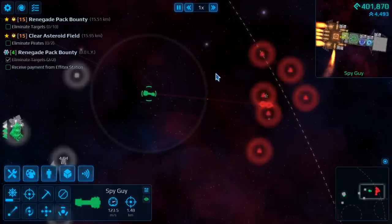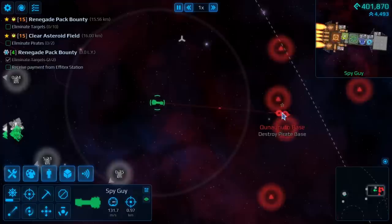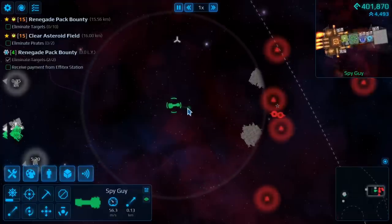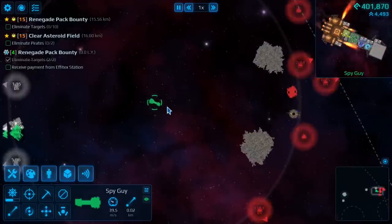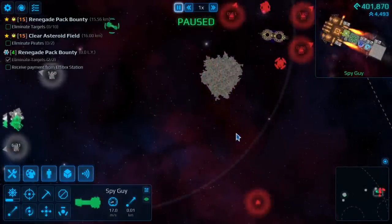Never forget the importance of sensors. As you can see here, I'm going into an enemy station with a lot of stuff around. I can stay out of range and take a look at the station and plan around its weak points.